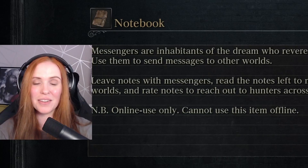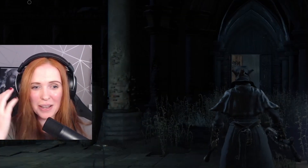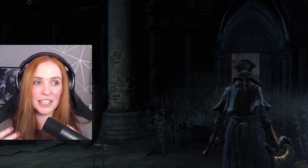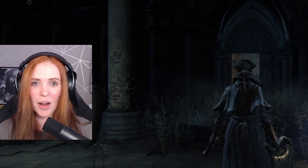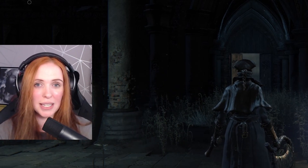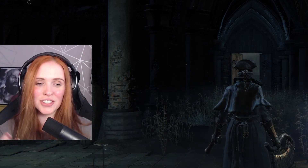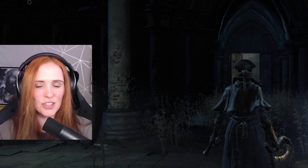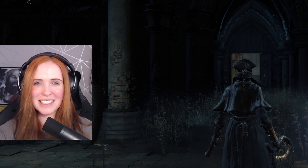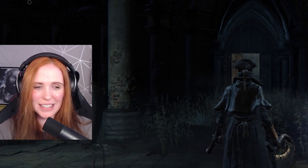I'm going to have to defeat the Blood Starved Beast in a different way. Sean's method is excellent but doesn't work for me without fire paper. If you guys have any advice on how to do this without fire paper, please leave it in the comments. If the key really is just timing and stunning him with bullets, let me know. It's pretty disheartening and I don't want to keep uploading the same video of me hitting a brick wall. Thank you so much for watching — this game is so cool and I really love it, it's just a real challenge. Hopefully something will click soon. Fingers crossed.